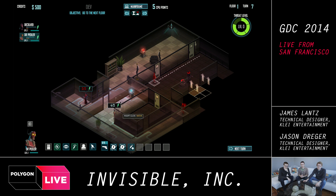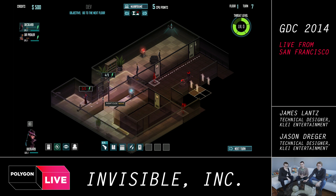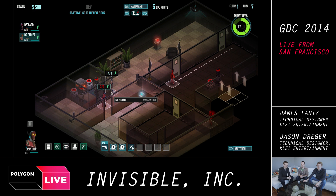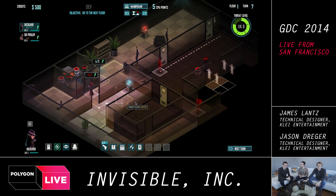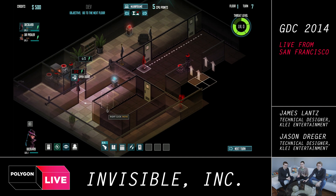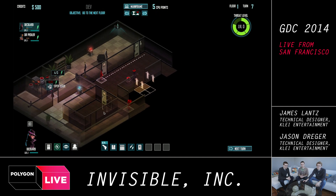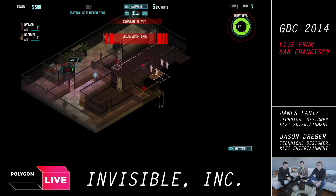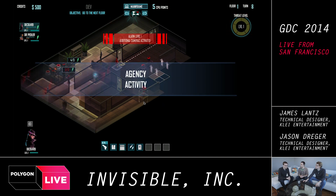He's exploring the level right now, seeing two guards and wandering around a locked room — that room is totally locked. The game is turn-based, so every time he runs out of movement points and action points, he's ending his turn. And every time he ends his turn, the opponent gets a turn. Is that a skill needed to pick a lock, or how does that work? He's looking for a key card right now.